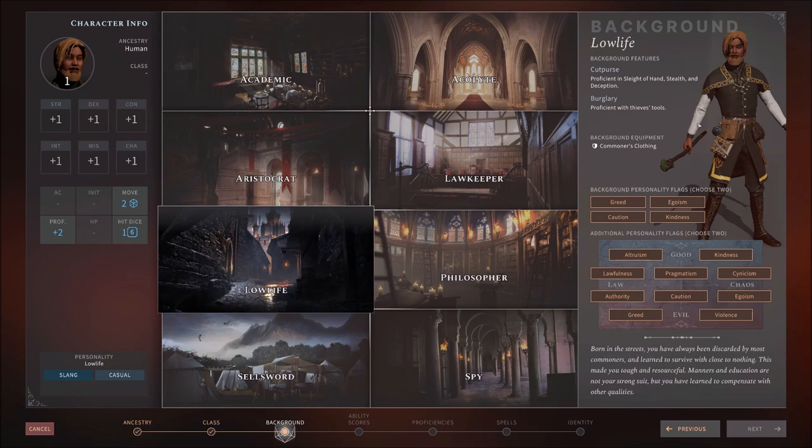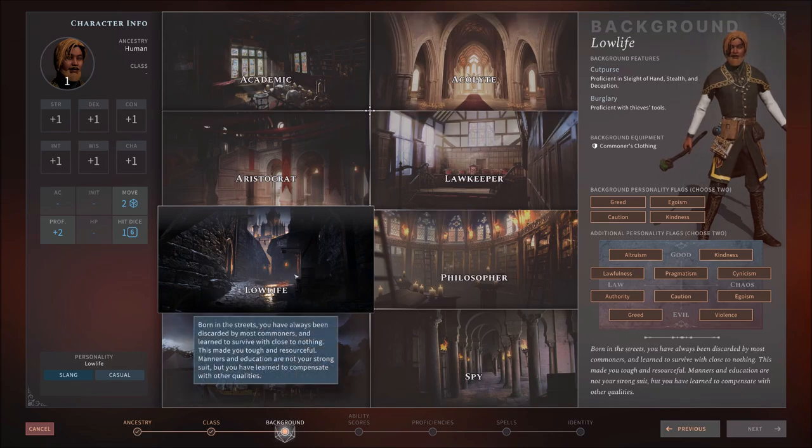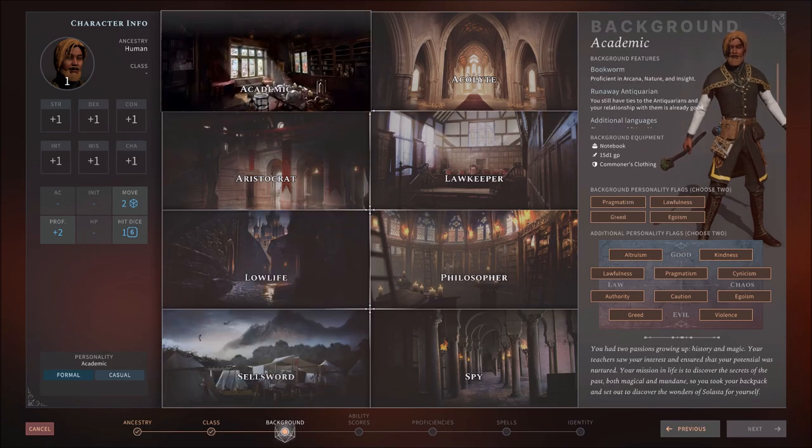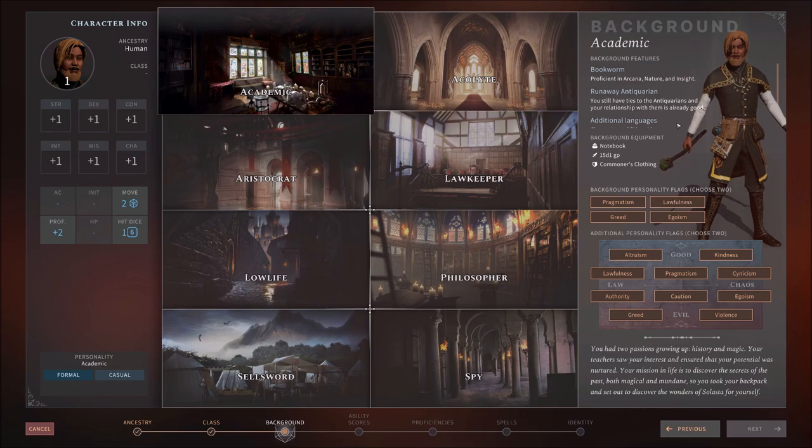Because of this there's really no need for us to have the Low-life background on the Rogue either, since the Rogue will have access to a lot of these proficiencies naturally. I'll probably make a Low-life Rogue for that reason. But we kind of go with theme here — an Academic Wizard makes sense. And while Arcana is already something he was going to get, that frees me up. Notice how taking Academic gives us other stuff too, like a good relationship with the Antiquarians faction already.